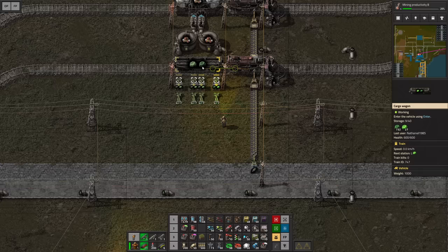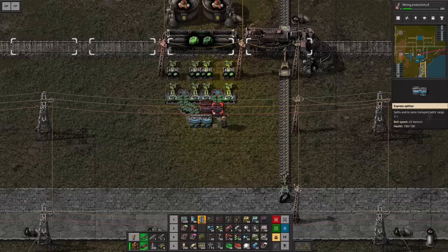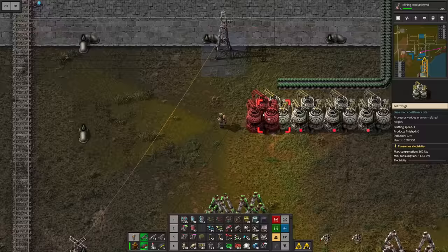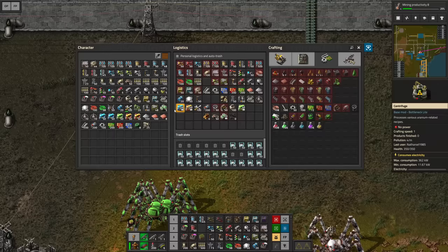At the moment we are kind of unloading this stuff here. My suggestion would be to first bring these guys together and then merge them right here on one belt. Bring them a little bit down and then maybe as of this point we start with the processing. Let's get a bunch of centrifuges going right here — maybe five to get started — and they're gonna take care of the Kovarex enrichment process. Get these recipes here and also module them up.